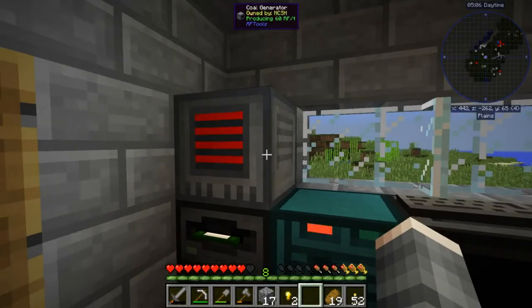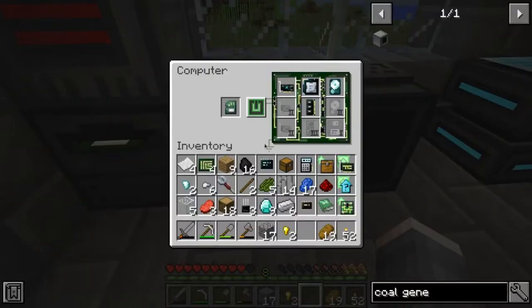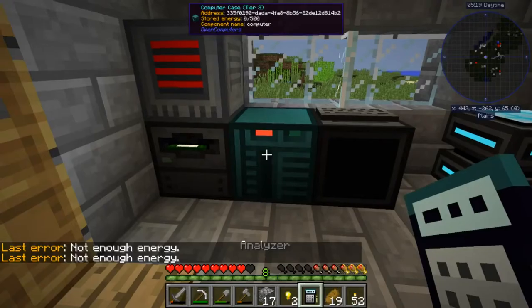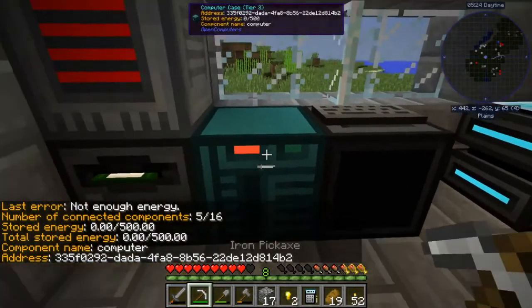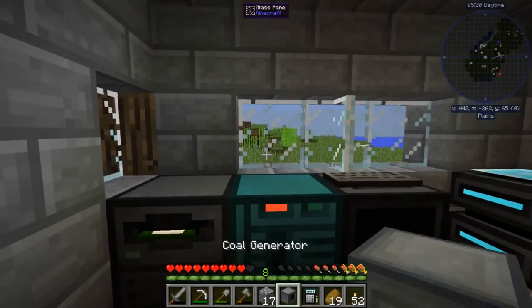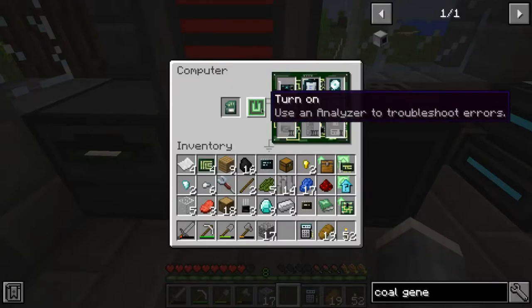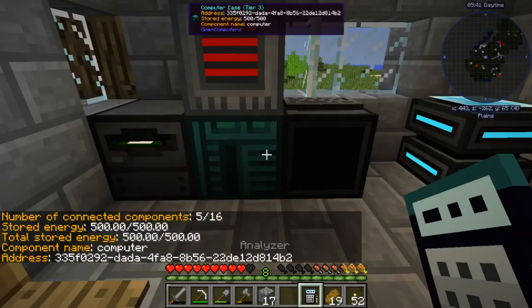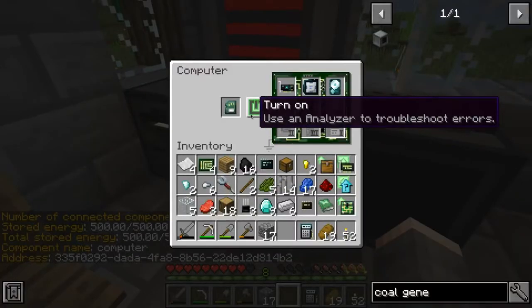If you read the readout it says we are producing 16 RF per tick. Where's my analyzer? It's not getting any energy. What if I move you... okay, we have energy. Why are you not turning on?